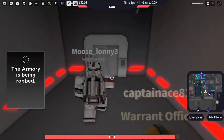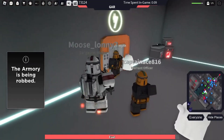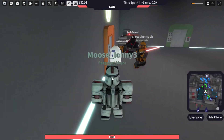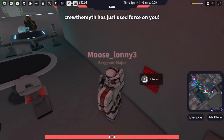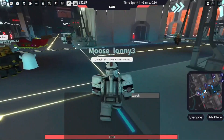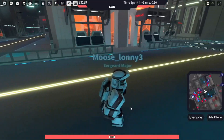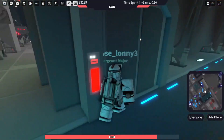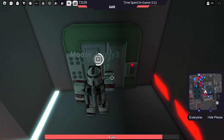This is the armory. If I had paid more attention to the announcement I would have noticed that this was the armory. But yeah, that's pretty cool. Over here there's a button. So yeah, that's the armory. I just died there because I was talking to that person. So you can still rob the bank over here — and the armory is over here, which is pretty cool.